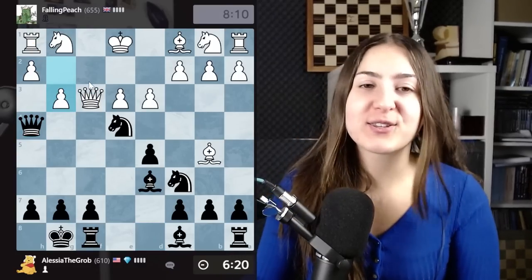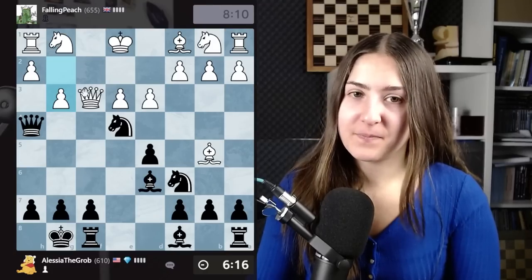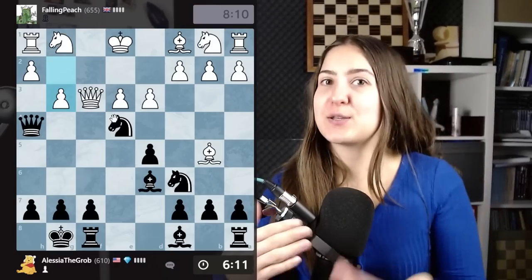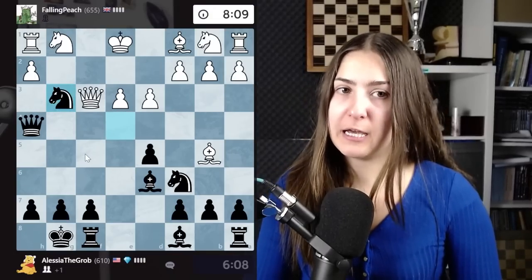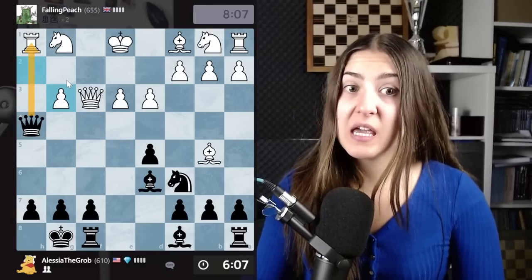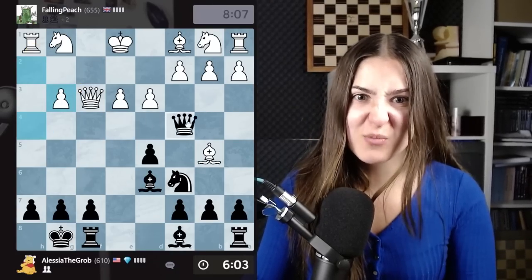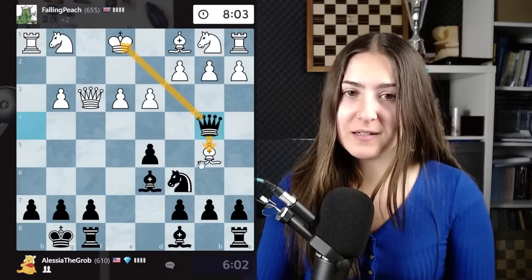I have just lost a piece. But wait — I can sacrifice my knight. After pawn takes, I cannot take the rook because the queen is protecting it. But I have another move — check! And I win this bishop. It's not yet very clear because my opponent has this move, but now I can attack. This knight is pinned, and I can attack it with a pawn. My opponent is taking, and I'm taking with my knight — attacking the queen, attacking this bishop, attacking this pawn. This is a huge threat.